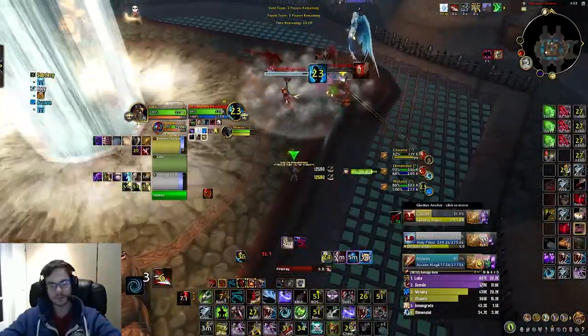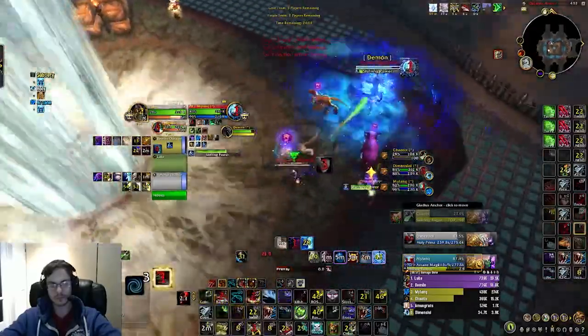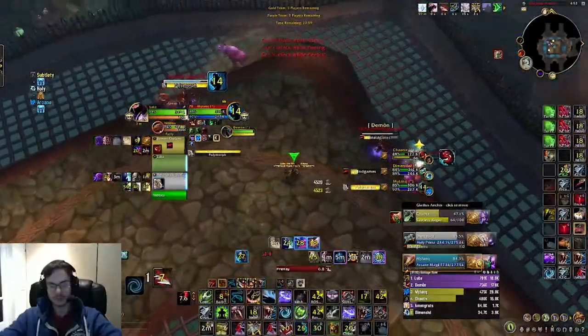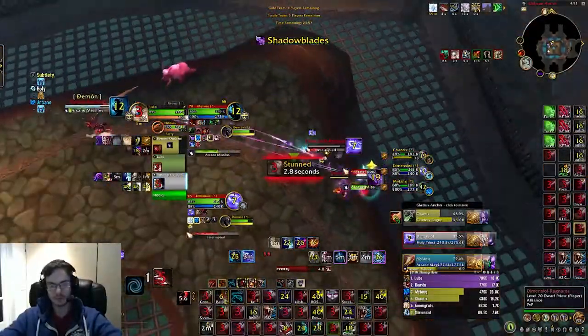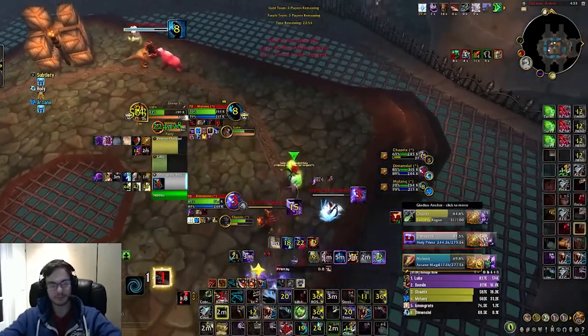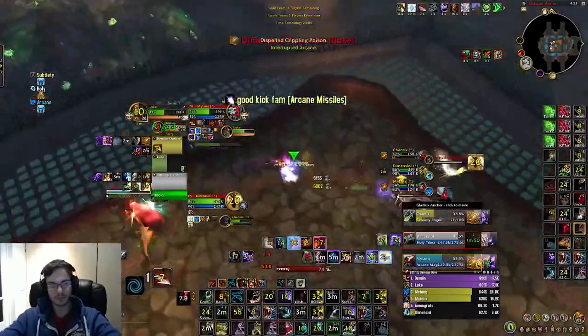My rogue decides to bomb here while the priest is in Angel Form just outside of the bomb, so the priest isn't actually able to heal. The mage has used Temporal Shield so all the damage we do into that will be healed. Now my healer is in a full Poly. I land a trap on the priest before this Cheap Shot. I decide to save my trinket and I do survive, then I use my BM, Exhilaration, and my wall just to ensure that I don't die.